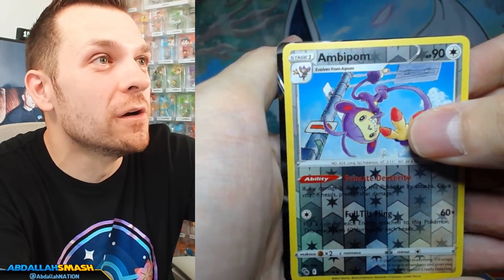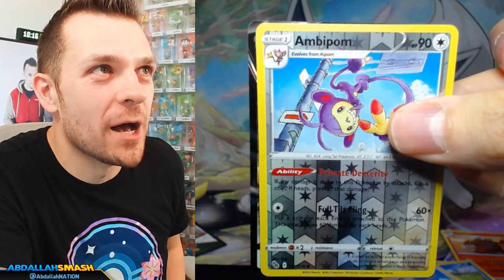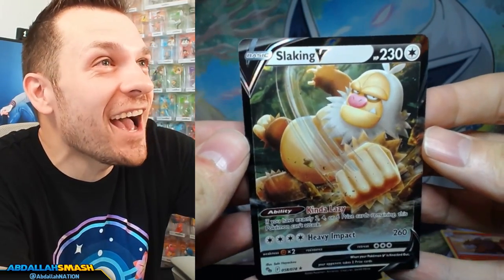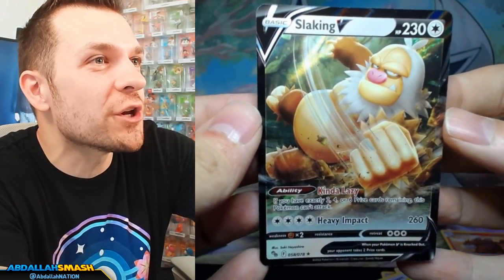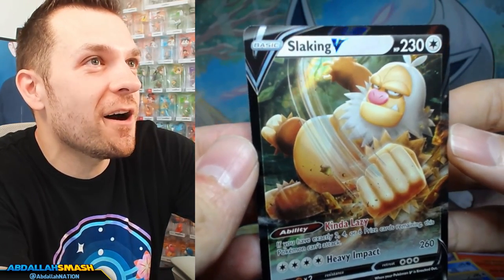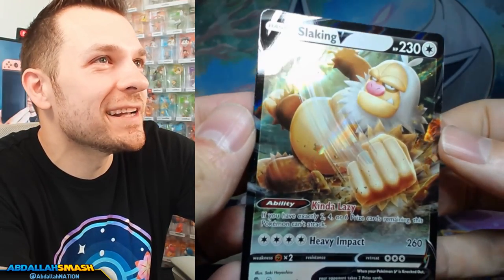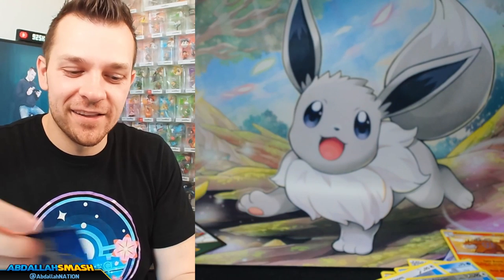We're gonna do a slow reveal. Predictions at home — who is hidden behind there, behind the reverse holo and the Whismur? Slow reveal. Don't be Dragonite. Don't be Dragonite. Conkeldurr V... Slaking V! Whoa, that's the Slaking V I needed! Oh my gosh, yes! Instant sleeved. I remember we got the other variant of Slaking V before — this one is number 58, the other one's like in the 70s. Nice, nice. Oh man, that is great. I don't have him. He's kind of lazy. Look at that beauty.